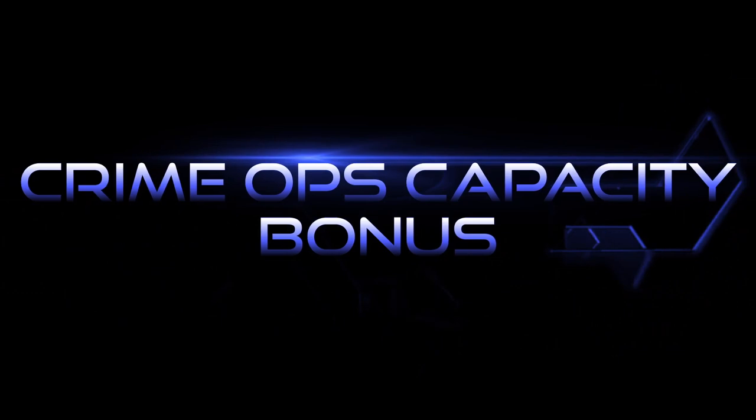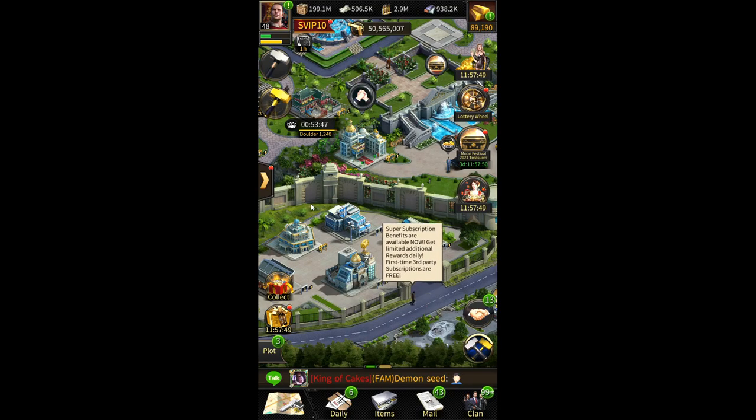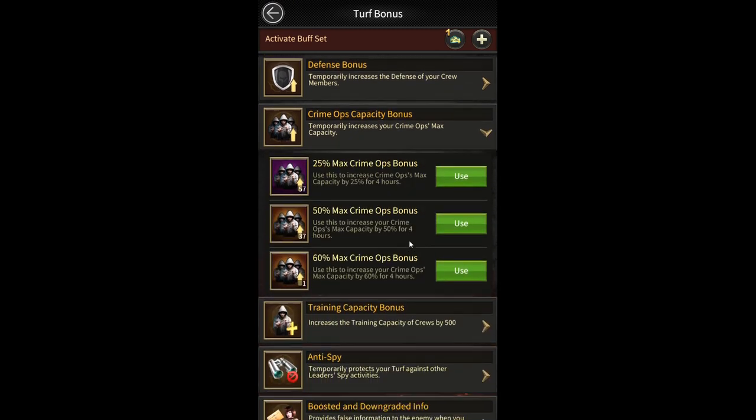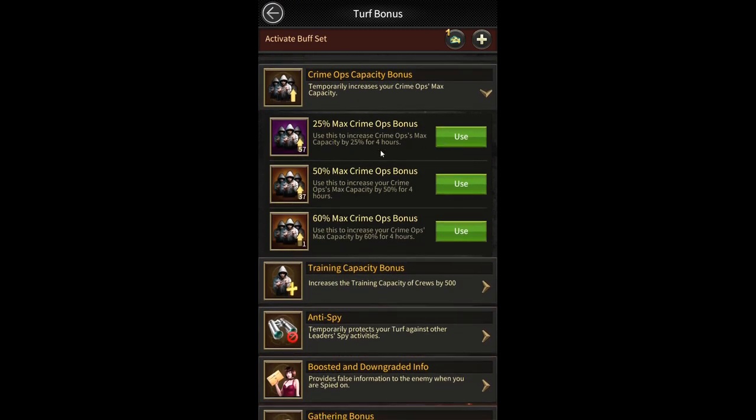The fifth method is the crime ops capacity bonus. These are not permanent bonuses — they are only effective for 4 hours — but they are a very efficient and fast way of increasing crime ops size. You can click on the plus icon next to your avatar in the top left side; clicking on it will show you turf bonus, where you will see crime ops capacity bonus. You can use 25%, 50%, 60%, and 70% bonuses. You can get the 25% crime ops capacity bonus from the plantation store, clan store, or by using gold, while for the 50% bonus you can get it from hell events, the smuggler, or by buying a pack.